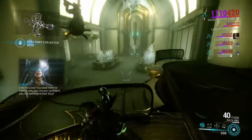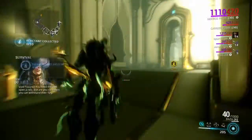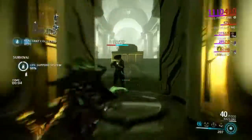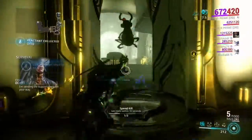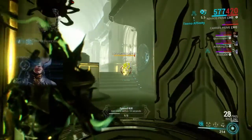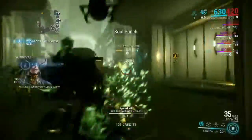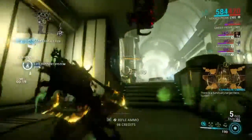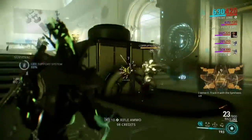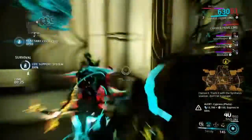Void fissures — you need them to open a relic. Hopefully I don't die within the first five seconds, that would be embarrassing. The first life support capsule has arrived. The first move is Soul Punch — it's pretty much just a punch that knocks back whatever you hit. It's a fun move, but this build isn't based around it; I rarely use anything besides the ultimate.